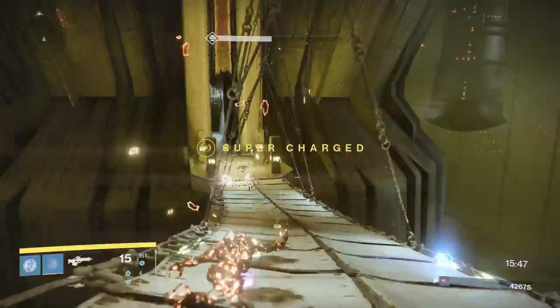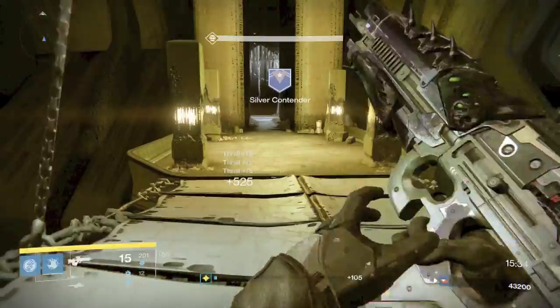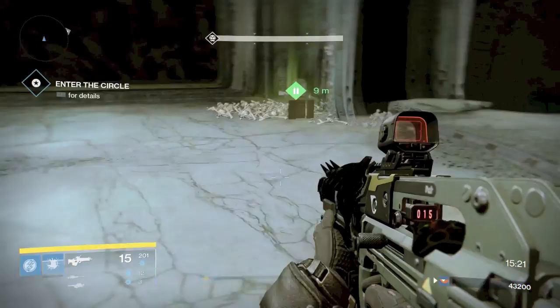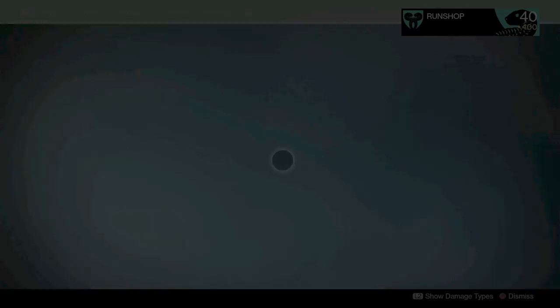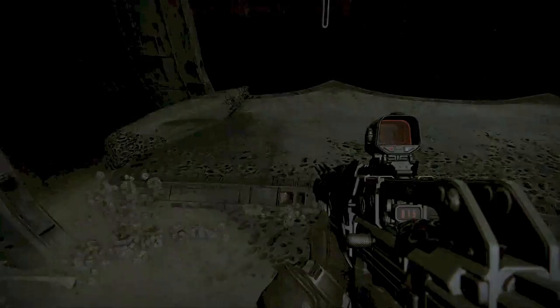Now switch back to those Arc supers. You can run on by this next part with all these Thrall — I like to kill them just in case they drop some heavy ammo. Before hopping down, make sure to hang out a sec because a box will spawn up here. If you're low on special ammo or heavy, sometimes it's a heavy box — majority of the time though it is special.